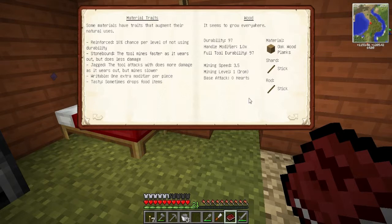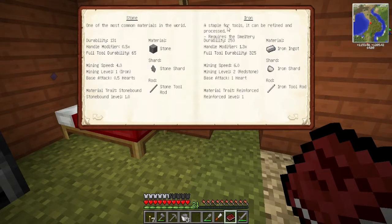Handle modifier - what is it? This is useless information, what is a handle modifier? Let's get two on the same page so I can look at them. Iron is more durable than stone - it has a better handle modifier, whatever that means, better durability, better mining speed, better mining level, better base attack. The material trait is reinforced as opposed to stone bound.